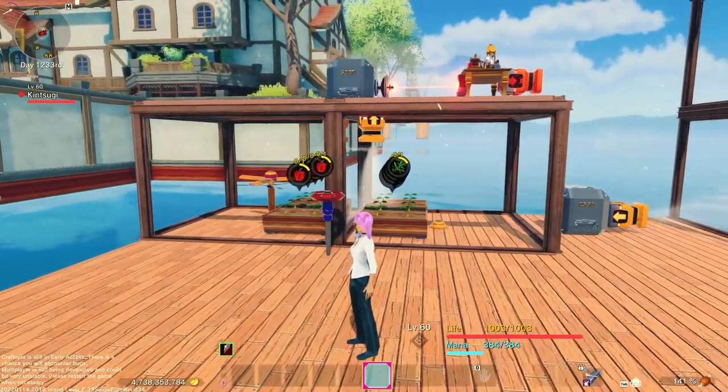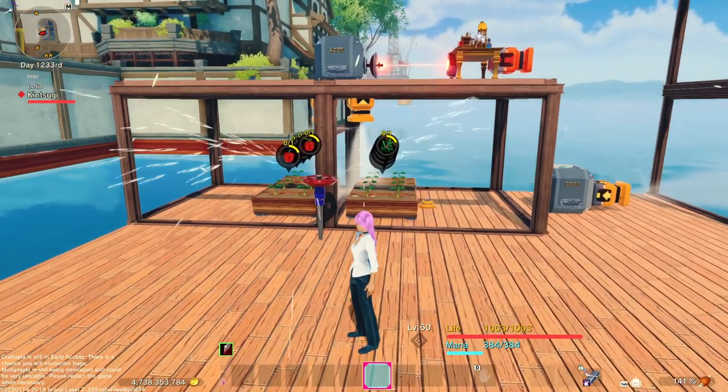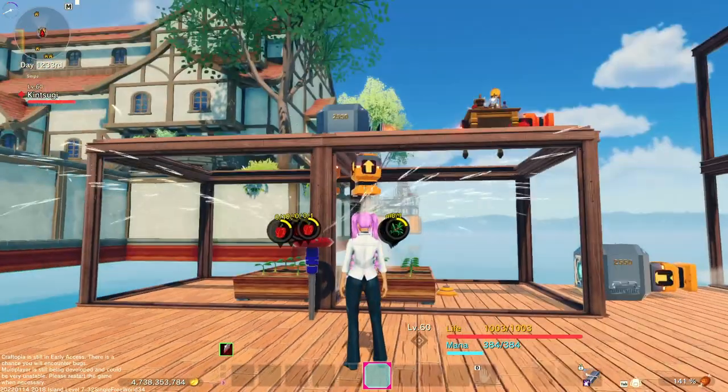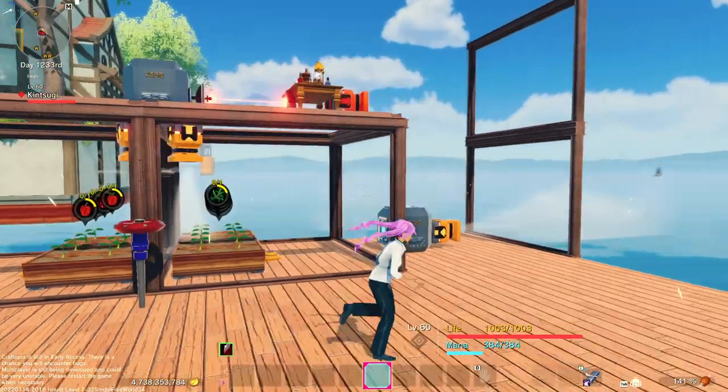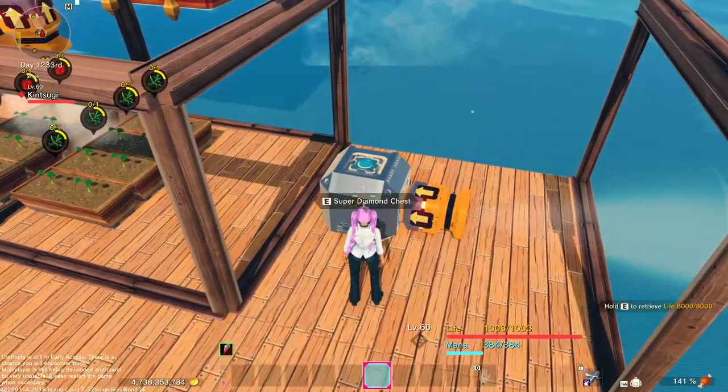And that's it — that is everything needed to make the fully automated hell potion farm. You don't need to check on it or anything. It will just suck them up, put them into the potion stand, toss it out, and put it in here. So then you'll have your hell potions down here.